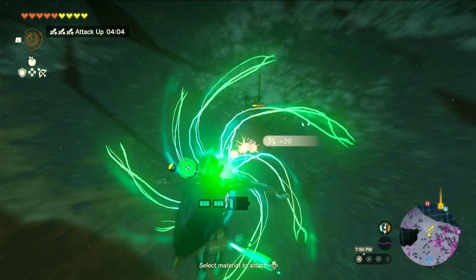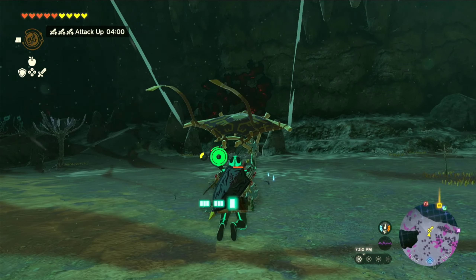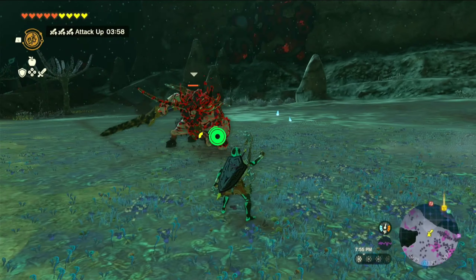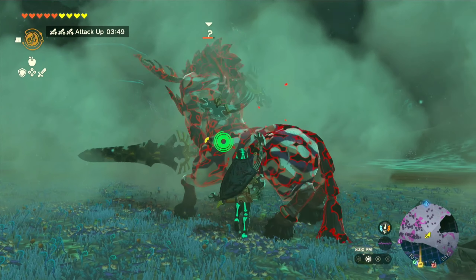Let's get this Lynel by surprise and shoot him with the Lynel hoofs. This is by far the best way to destroy Lynel armor, and it works much better using the five-time savage bow. Let's run up to this guy and throw down a Puff Shroom so when he gets up, he doesn't see me.